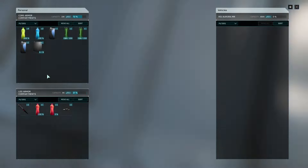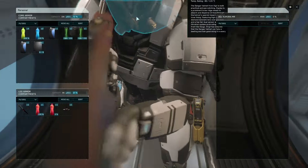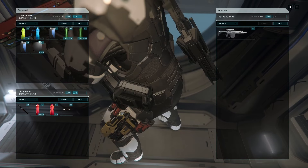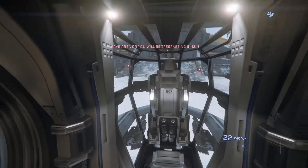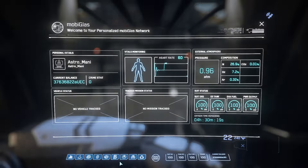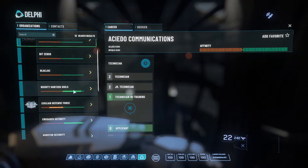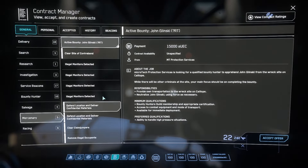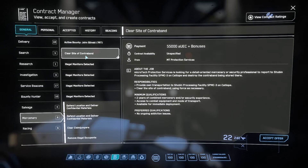Now that I'm at the ship I can take this P6 off and put it in the ship, put the ammo in the ship too. Let's check our reputation - open up the Delphi app, go down to Microtech services. From where we started, that one mission has already got us to level two. We've also already unlocked 'Clear Site of Contraband' - you get that at level two. Pretty cool.